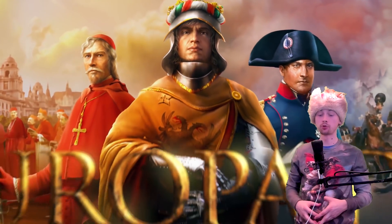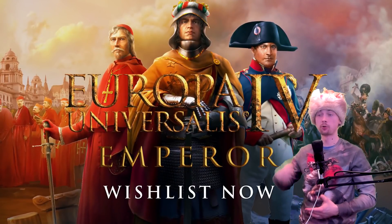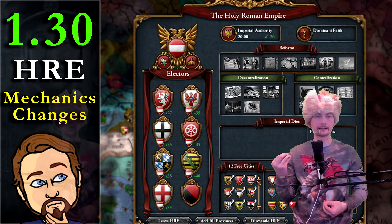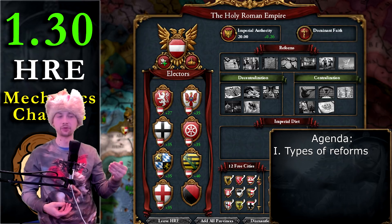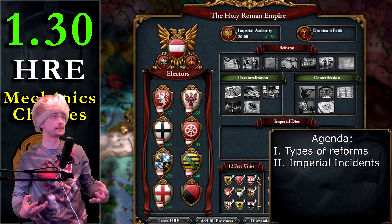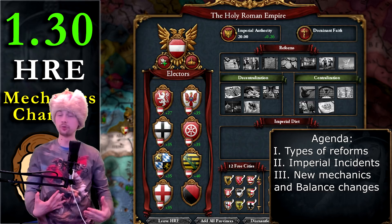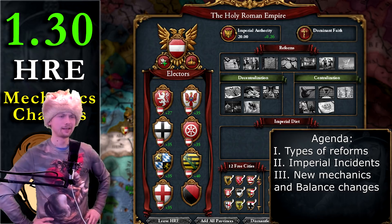Hello, this is Levick and today I'm going to talk a little bit about the changes in the upcoming Emperor patch. In the latest Dev Diary, you could see some changes for the Holy Roman Empire and to be specific, the mechanics inside that. I'll cover the new reforms, the Imperial incidents, and then the new mechanics with those reforms and some rebalance changes.